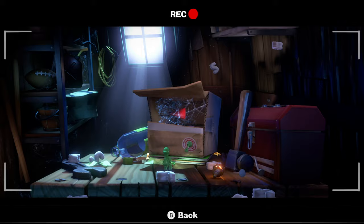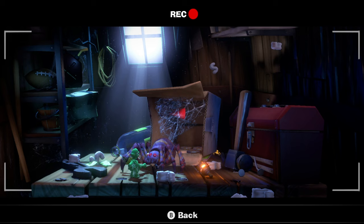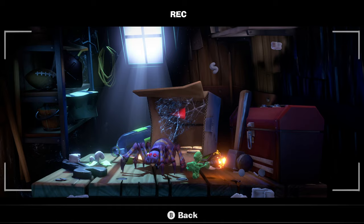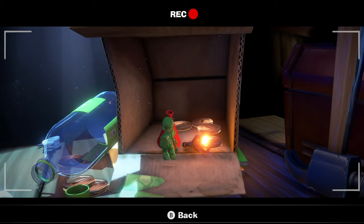Then you can take the torch in here and again do the Gooigi-Luigi trick with the cameras — use the plunger on this and pull it down. That will trigger the spider, and then you'll be able to get the flames that you've now got. That will sadly burn up the spider, but it'll also burn the spider's web and give you the megaphone which you need for the director on floor 8. And that's pretty much it — you just pick that up and take it back to the director and go from there.